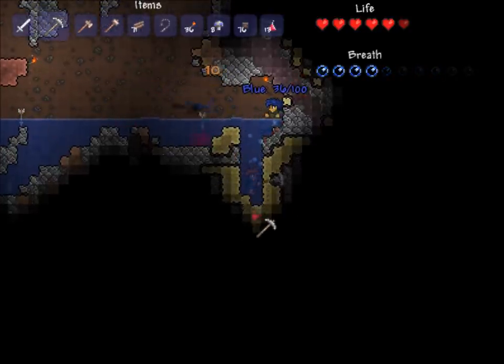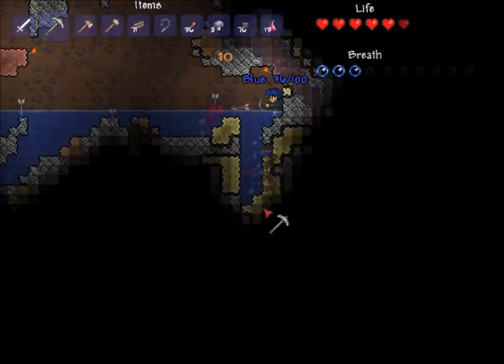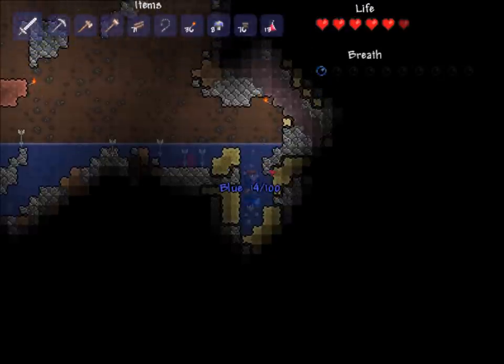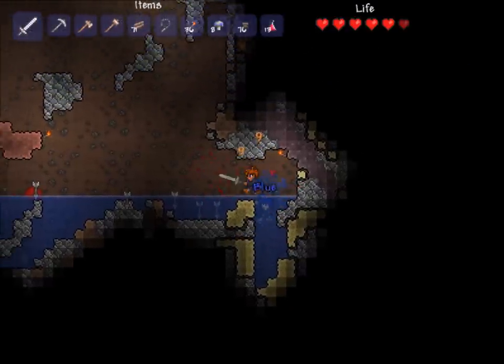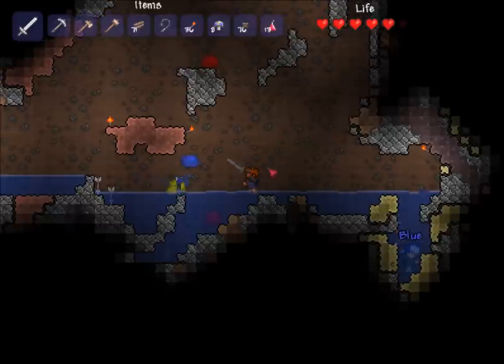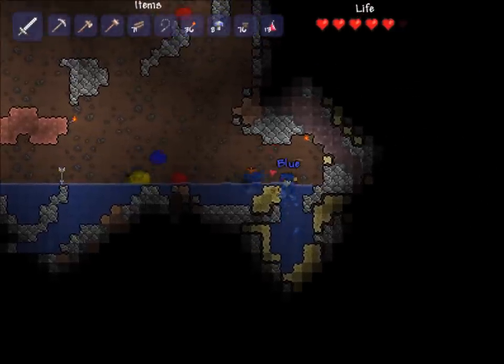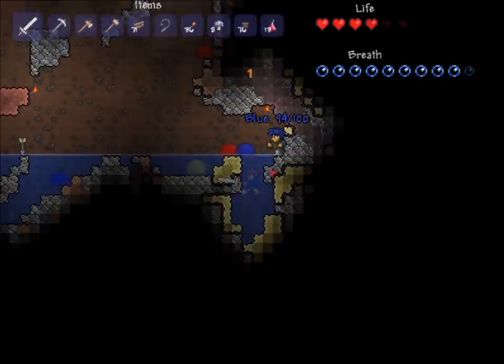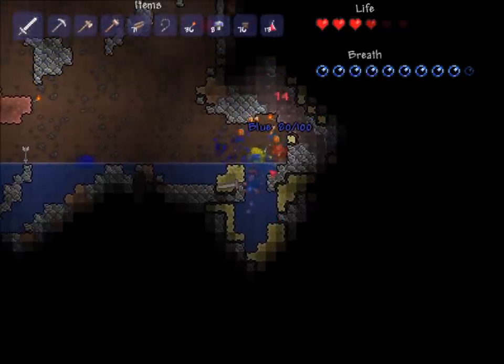Go ahead and grab some of this. Sand is actually affected by gravity, so if you try to dig underneath it, it will fall on your head and it will hurt you. Go ahead and show that — there, the whole stack falls. I'm going to drown here in a second and get cornered by slimes. Back! Back, beasts!